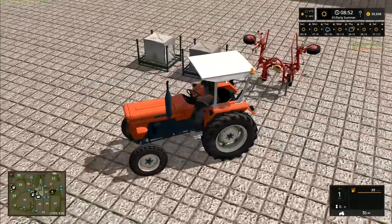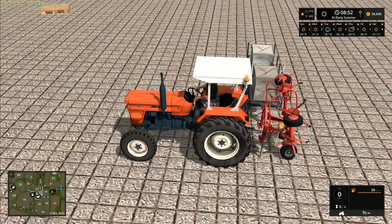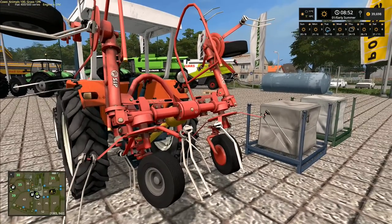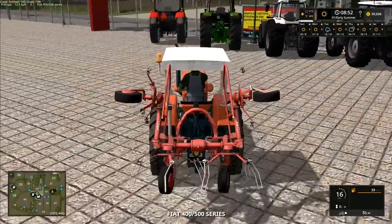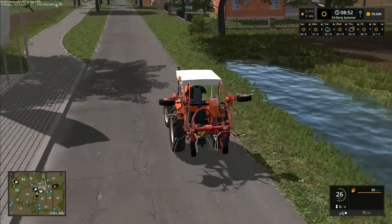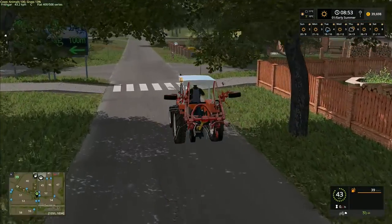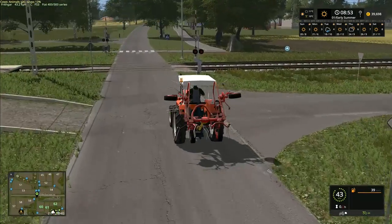We'll use the little Fiat to pull the hay tedder. We used to call them centipedes - it was a trailed one that didn't go on the three-point linkage. The one I used mostly when I was growing up had four sections with four rotors. I've also used one on a farm where the centipede had six rotors instead of four - it was absolutely brilliant, a fantastic little machine. You just don't see farmers driving around with little trailed centipedes anymore.